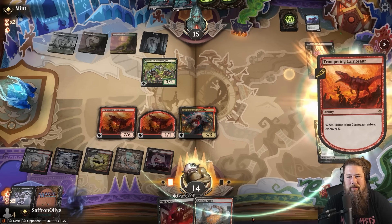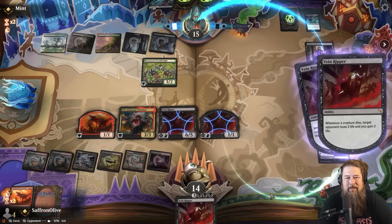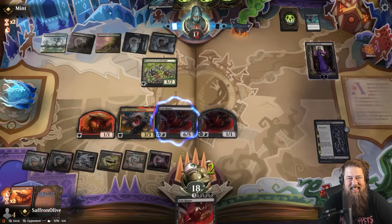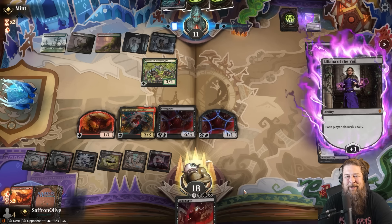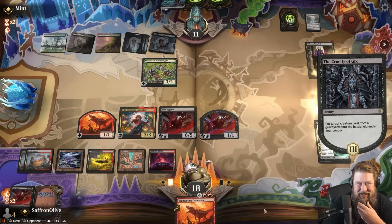We go full Cruelty — peek at opponent's hand: Aklazat, Liliana, and a bunch of removal. The Cruel Claw is going to die no matter what, so we just take the Aklazat. Our opponent probably Liliana downticks — yes, kills the Cruel Claw. But now we get to do the reanimation thing. We use Cruelty of Gix to take a Coiling Rebirth, then cast it. We gift our opponent a land, and we get two Trumpeting Carnosaurs. I think that's a fair trade.